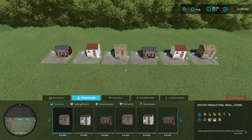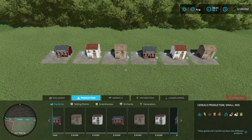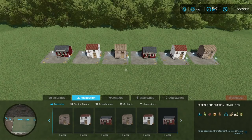The next group of buildings is a little unique because they don't do all of the productions. We have potato production — a small stone, small white, and small red. The next group is only going to do bakery production items, then dairy production, then fruit production, then oil production, and finally cereal production. That's six different ones, and they only come in three different styles of buildings, each doing a very specific type of production.